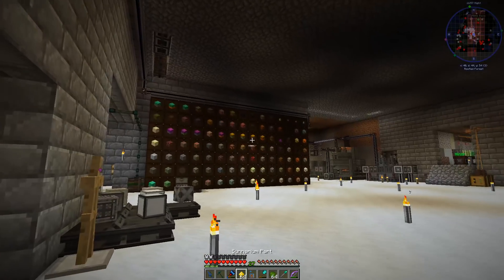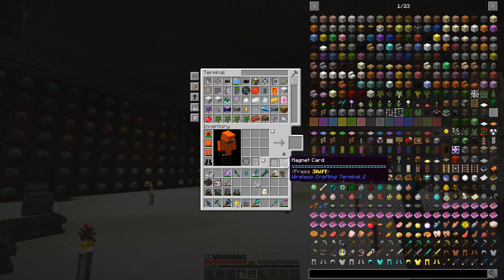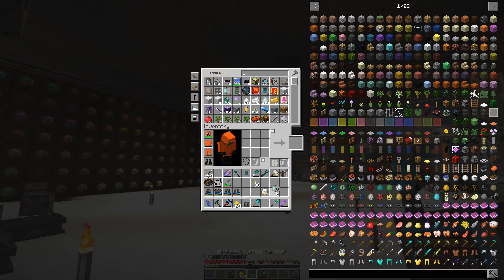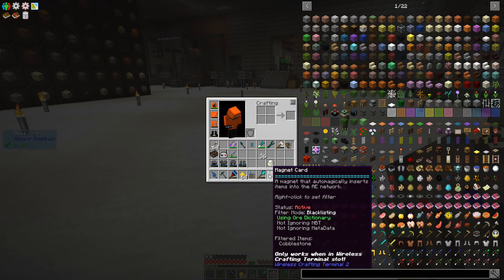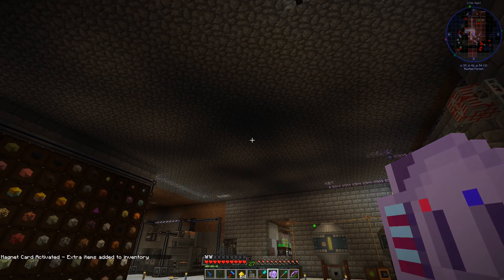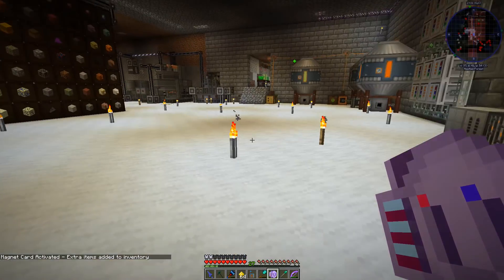We use our new fancy wireless crafting deal and we could just dump all those in there. I still don't understand this magnet thing — a magnet that automatically inserts. Right-click to set filter. Okay, so the filter mode is blacklisting. We want to change this magnet card — activate. It's all glowing. We'll make it whitelist.